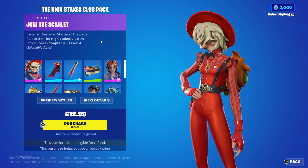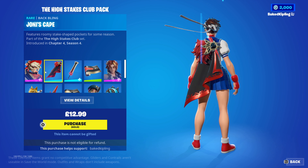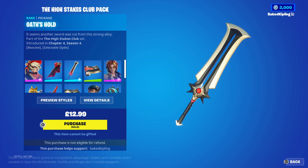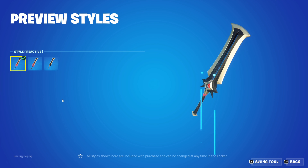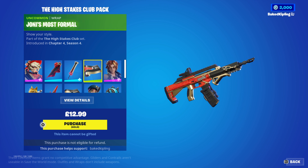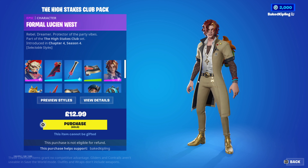This is the High Stakes bundle, so they've all got these essentially like sort of dragon slayer, vampire slayer themes. There's Joanie the Scarlet and Hu Tao the Fourth — and her weapon is really sort of Genshin-inspired as well. You've got this sort of claymore that's reactive; I believe that's with the reaction on, and I think it will react as you swing it. Not too special there, but a really nice wrap to go with it, with a little bit of gold highlights.